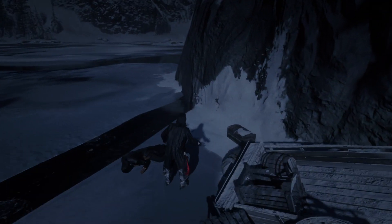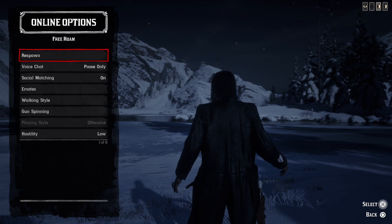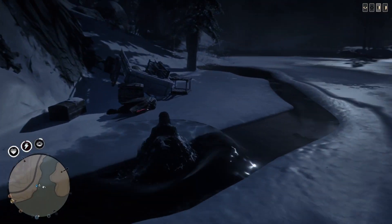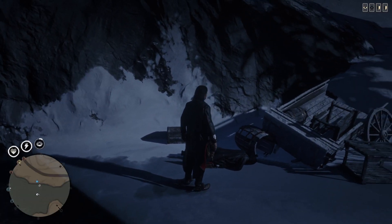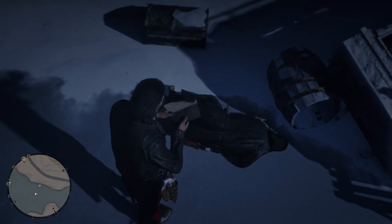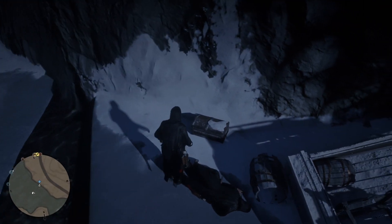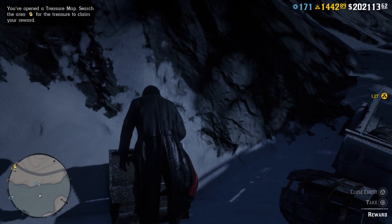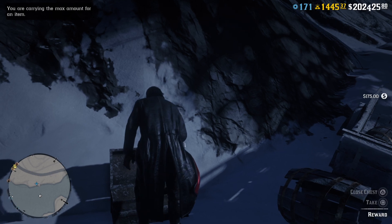I'll do this maybe one more time and then open a different map and collect the reward. To finish the glitch and actually take your stacked rewards, walk up close to the chest — same spot where you were respawning — not close enough that the prompt comes up, and open a different treasure map. A lot of people have gone in and clicked the Isabella map right away — you'll still collect your reward but you will lose your map. Select a different map and you will not lose the Isabella map, so you can do it again. Then open up your chest and collect your stacked rewards.